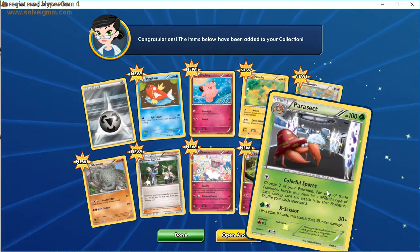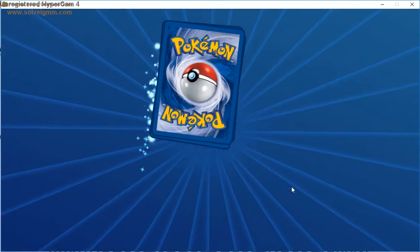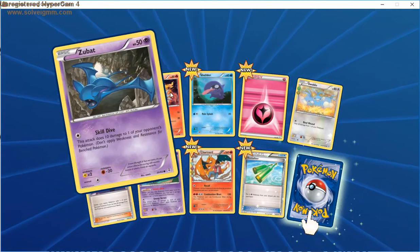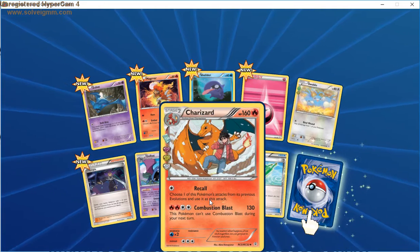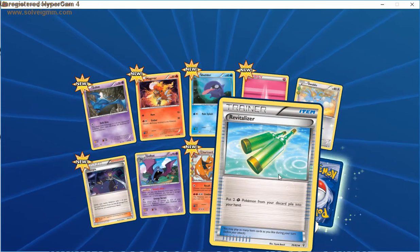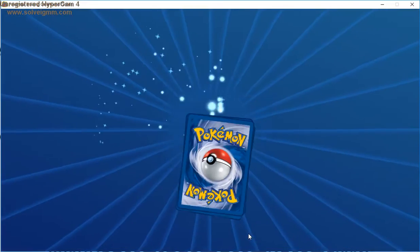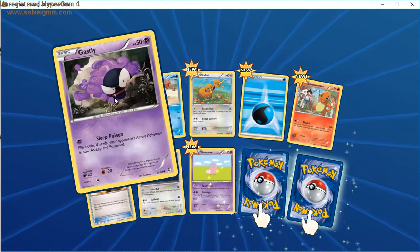We got Zapdos — that's pretty nice. Zubat, Magmar, Shellder, Fairy Energy — I've never pulled a Fairy Energy before, okay I've seen everything now. Swablu again. It's not the holo base set Charizard, but I'll take a Charizard. Goldbat. And I've never actually had that one so that's pretty nice. And... Parasect again? Really? You troll. You freaking troll, Parasect! And then — Flareon EX! I will take that. And the game confirms I haven't had it, so I have a brand new Flareon EX.